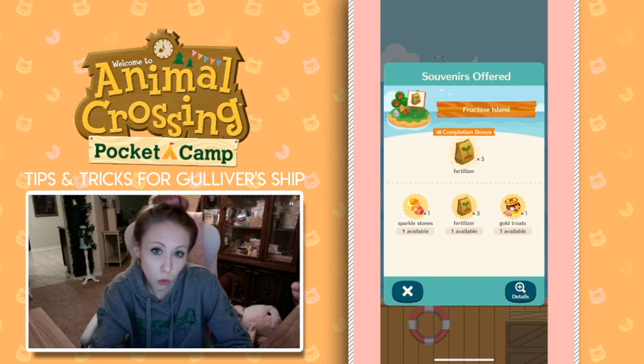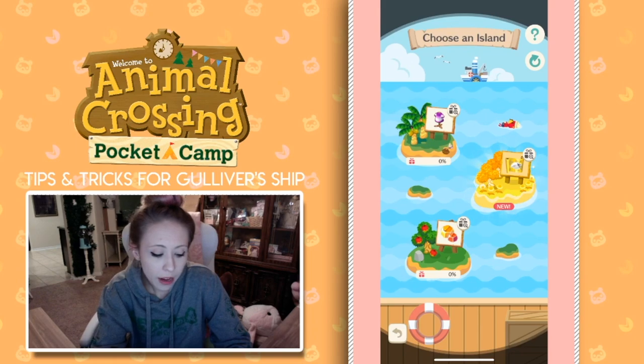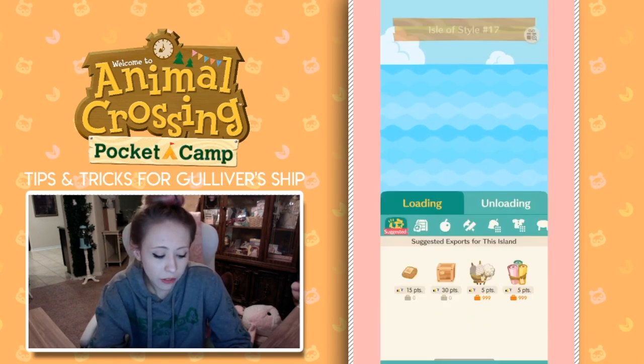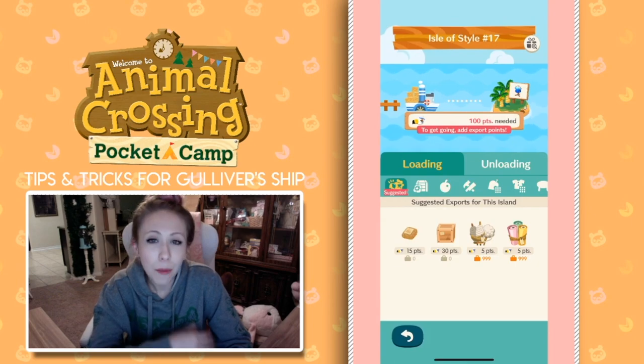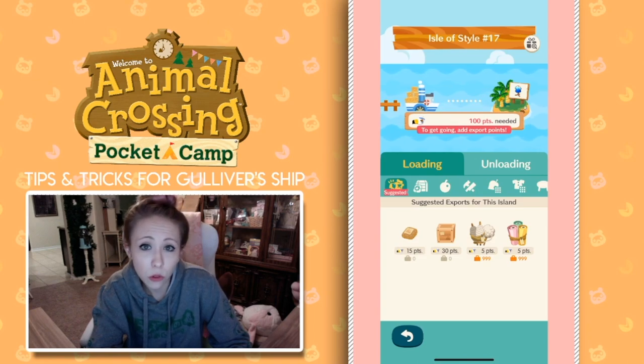And then there's also this island that allows me to earn fertilizer, sparkle stones, and gold treats. So once you find the islands that you want to collect prizes for, go ahead and click on the island itself — not the present icon. Click on the island itself. Then you'll see how many points it takes to send a ship out to that island and get the rewards. So for this island, you need 100 points. And then you see these four items down below where it says suggested exports for this island — these are the items that you can send out to earn prizes.